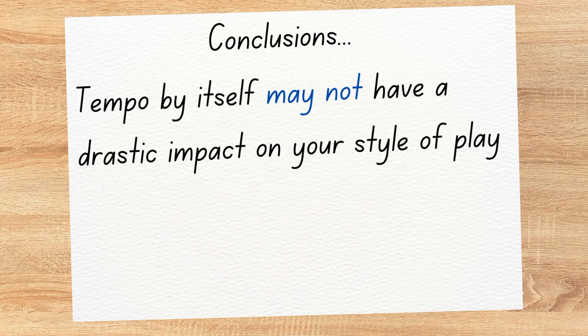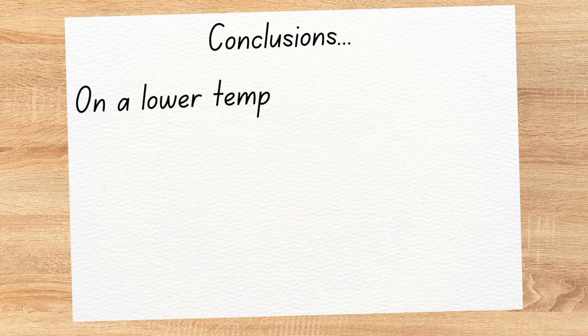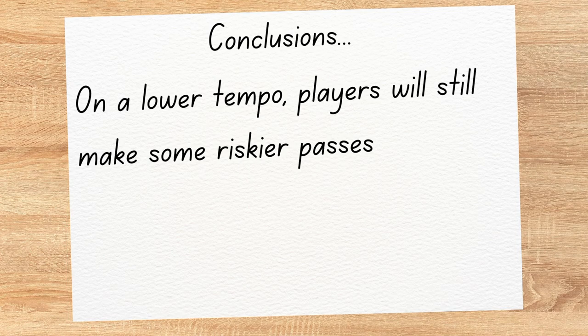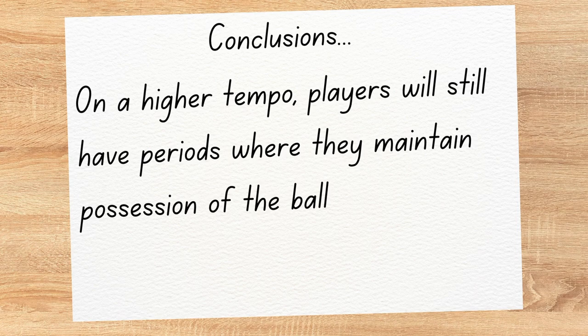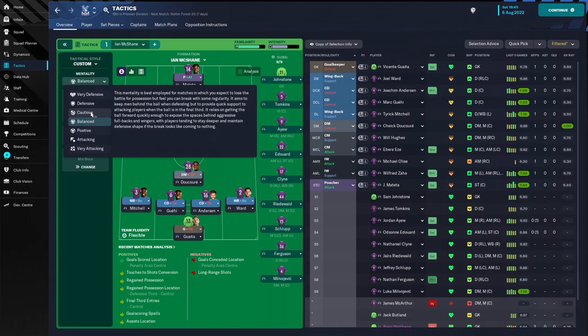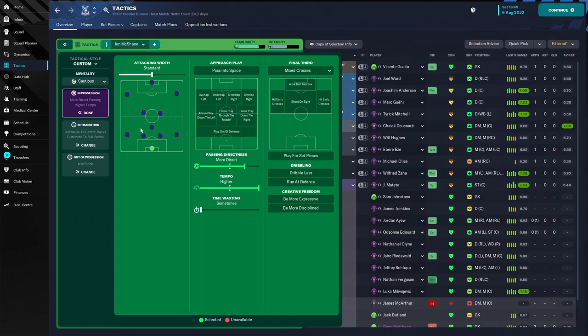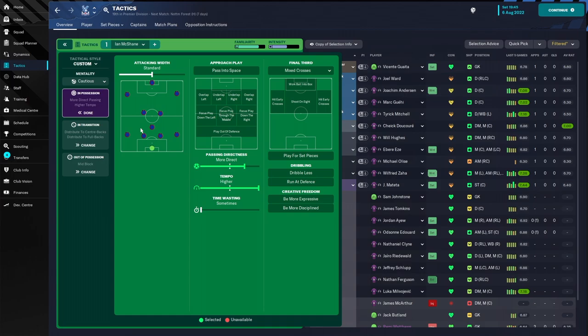So what conclusions can we draw? Playing on the two extremes of tempo didn't have as big an impact as I thought it might. Possession was greater with the lower tempo but still well below 50%, and even on lower tempo there were times we played risky passes and moved towards goal with urgency. Equally, higher tempo still gave us spells of possession. Tempo is really just one part of creating an approach in Football Manager — a higher tempo might work well with more direct passing in a counter-attacking setup, whereas a lower tempo might suit a more dominant possession-based side looking to retain the ball and assert control.